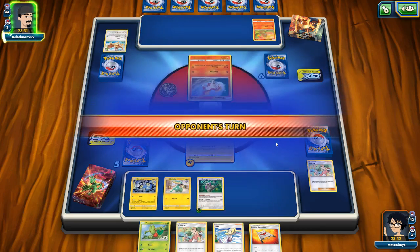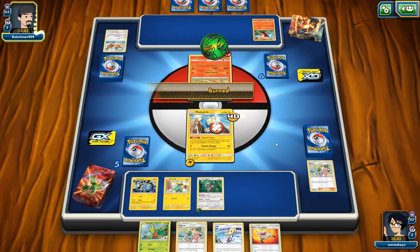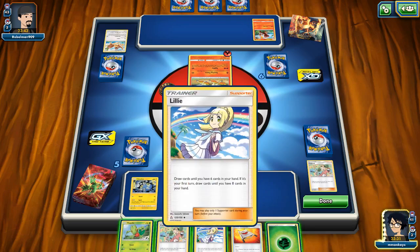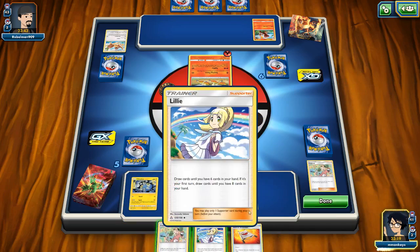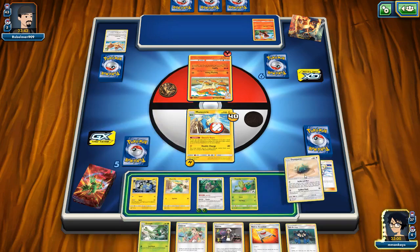It looks like our opponent just grabbed a few things here and there - this might turn into a bit of a game. Come on, let's get rid of this fire - of course not. There's another energy we can put on. I think I want a Lily - that's going to give us a two or three draw. Let's make it a four draw. Looking pretty good right now. We're going to put Dunsparce on - actually, I could use him for Sudden Flash. I do need an Abomasnow but I think I'm going to keep him off for a minute.